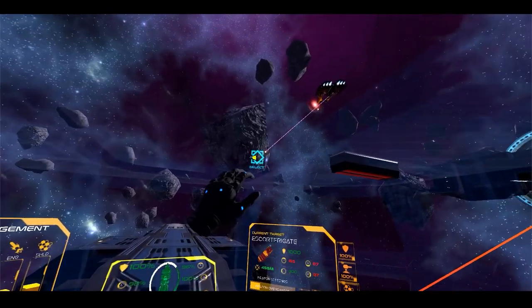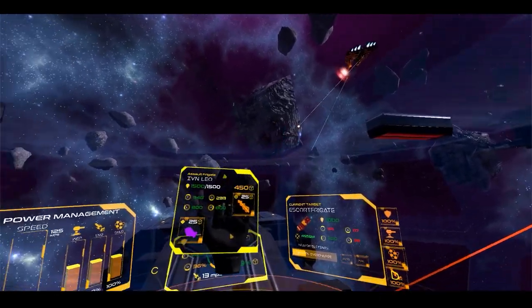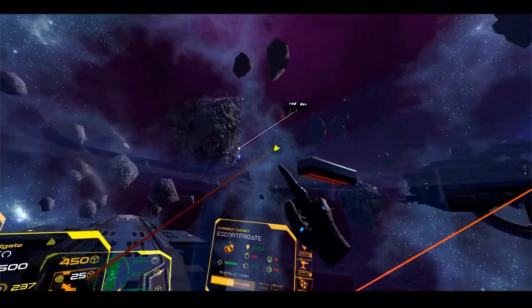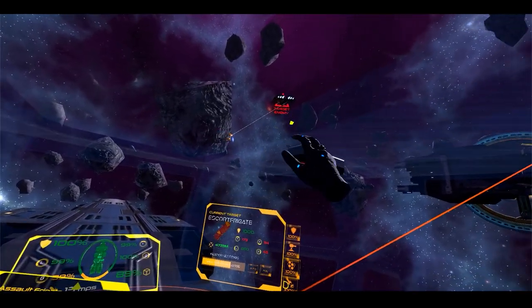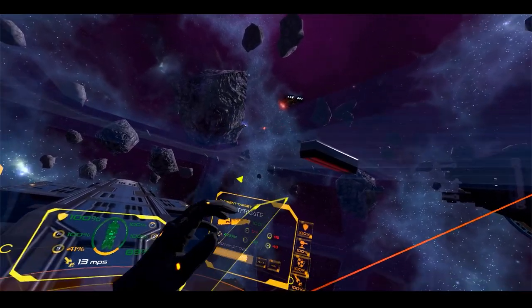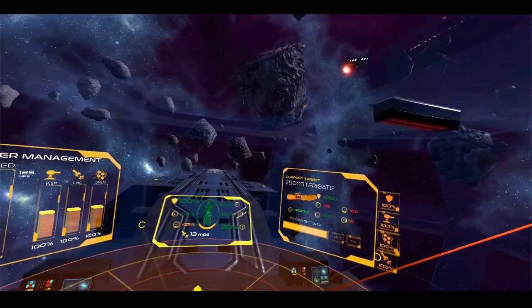Another feature to make helm controls more viable in gameplay is friendly unit selection. So I can look into the distance, select a friendly, and issue out special abilities right within the helm. There it goes firing its lancer beam without having to go back to the map.